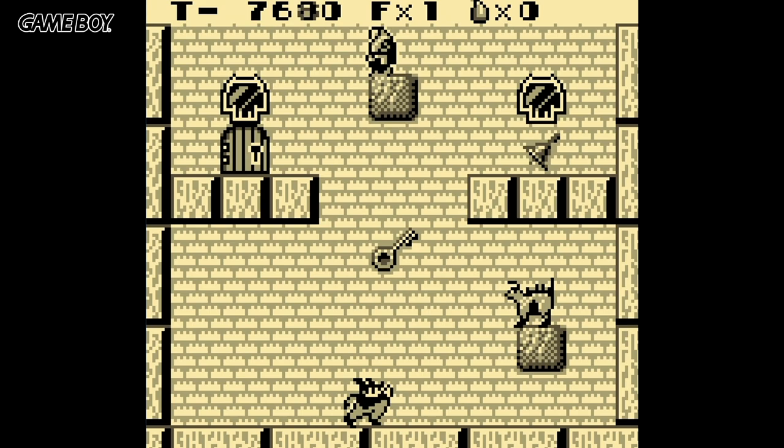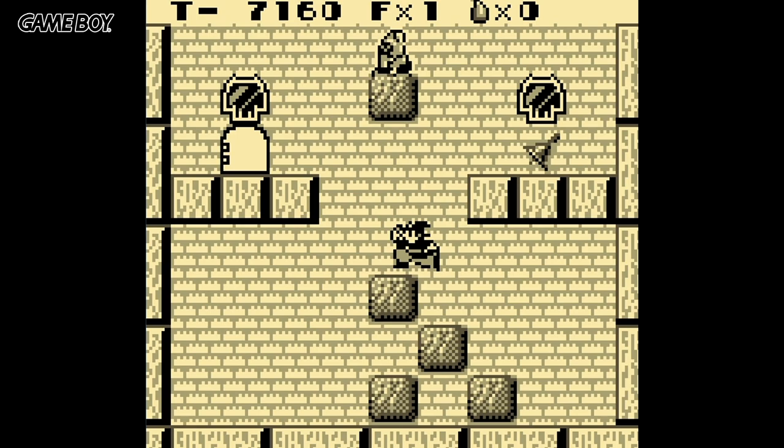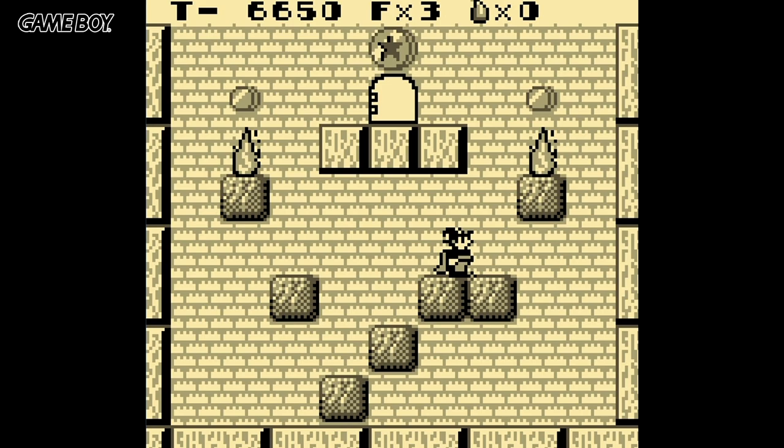Game Boy also got a version of Solomon's Key on April 5, 1991. This port was handled by Graphic Research and isn't really a port but more of a reimagining — the game goes under the name of Solomon's Club. The core gameplay is almost the same, apart from now you press a button to jump. The game also features a shop in which you can buy all manner of extra power-ups or lives. I do like this version especially when playing on a real Game Boy. It just works so well — give it a try if you can.